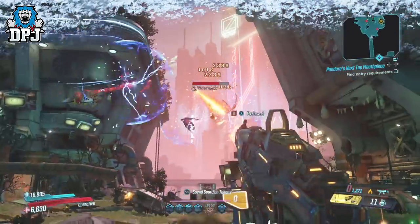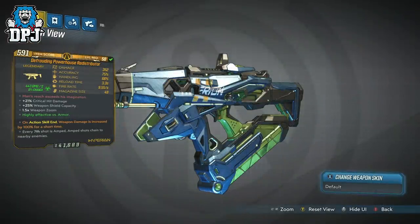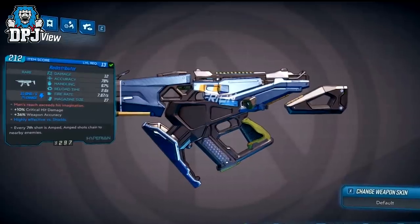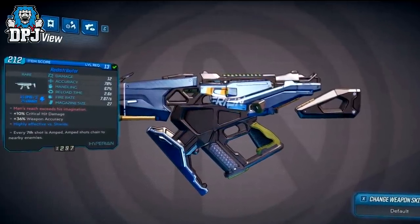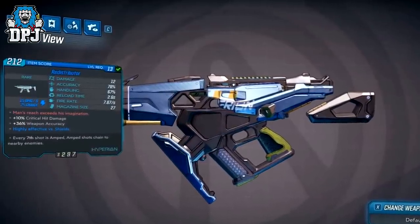This weapon, the Redistributor, actually isn't new at all. It's a weapon you get in the early stages of the campaign via a mission called the Impending Storm. But that variant you can see on screen now was only a rare. This new version is a legendary — basically what seems to be a legendary version of the old rare variant.